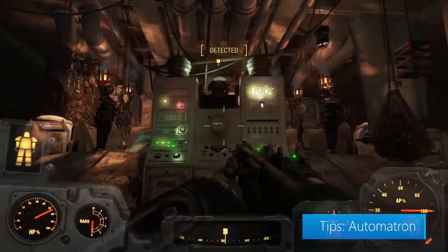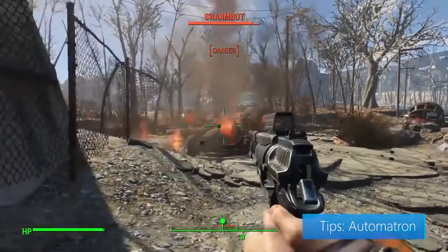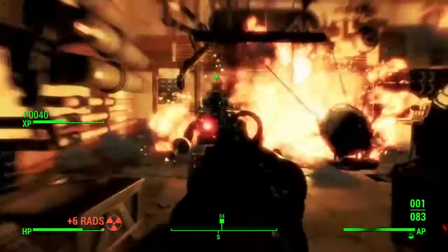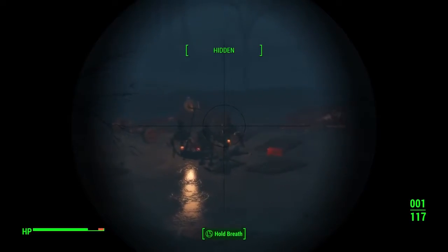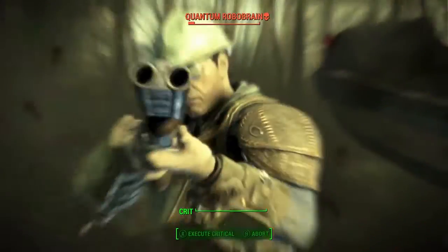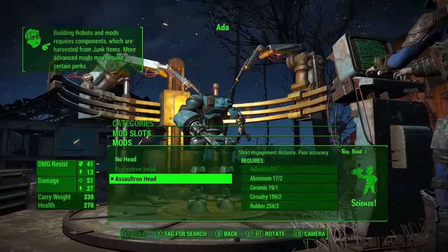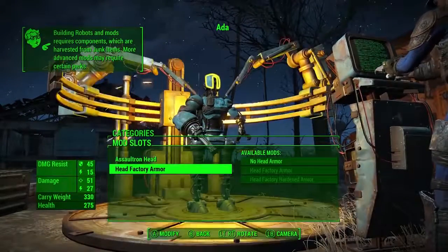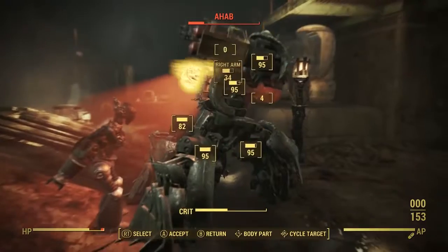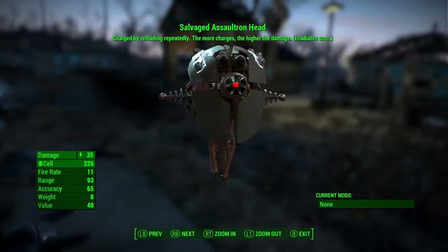The Automatron DLC is available once you hit level 15. You'll detect a distress signal from a caravan needing help against some hostile robots. Find them, and you'll find Ada, who will inform you of a mysterious character called the Mechanist — this guy's trying to help the wasteland with hordes of murderous robots, which means new enemies to stumble upon. You'll be able to harvest all sorts of goodies from destroyed bots, which will let you build and mod bots of your own. You get to choose any combination of limbs, armor, abilities, weapons, and even their paint scheme and voice. Ada will become available as a customizable robo-companion too, and depending on how you mod her, she might become one of your favorite companions. The Science perk is super helpful for customizing your bots, and keep an eye out for some awesome new weapons.